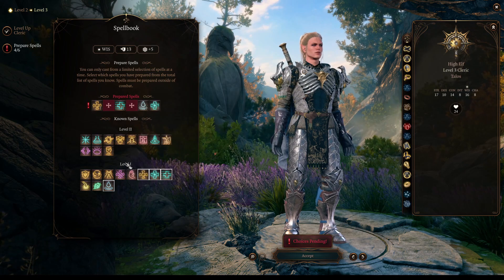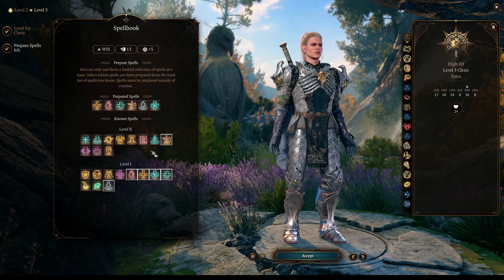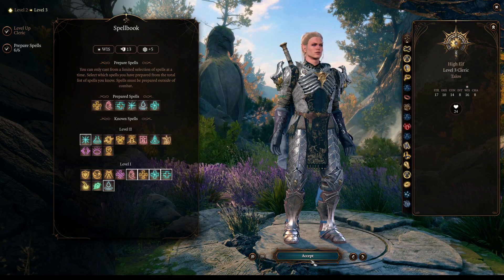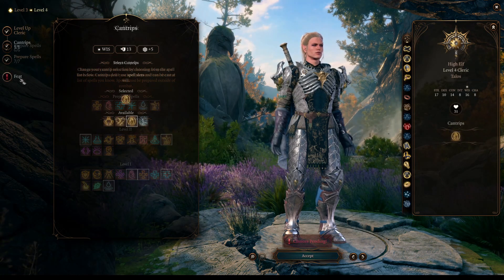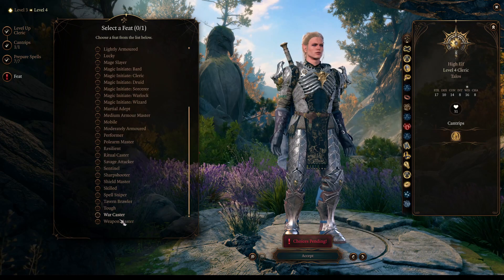Other great choices are Inflict Wounds or Guiding Bolt. Keep in mind, as a Cleric, every time you level up you will have all the spells inside your spellbook. So it's a very flexible class because you can always adapt, try new spells, or change your configuration as many times as you want, as long as you are not inside combat.